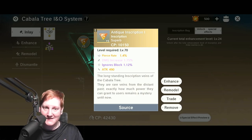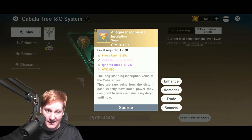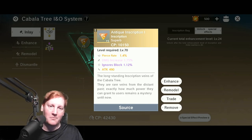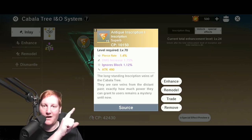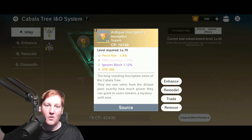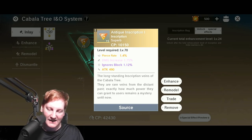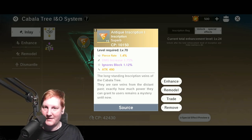Having the flat stats are fine — attack or whatnot — those are actually going to be the biggest amount of CP. But CP is just a number, it doesn't really mean anything. You really want stats that matter. I would love more pierce rate over more attack, crit, or break, as well as ignore block and damage increase. These are all things that multiply way better than just flat attack.